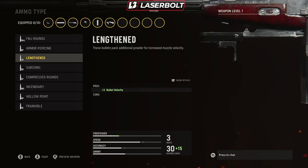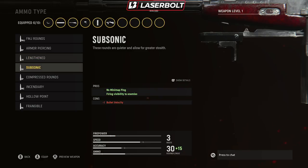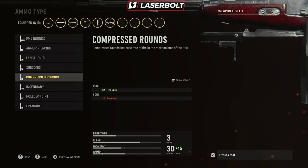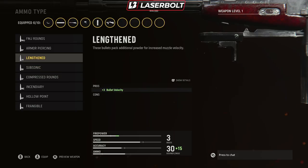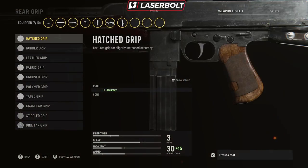For ammo type, there are multiple options — incendiary, compressed, subsonic, and others — but I'm going with Lightning. I want to make sure this weapon is effective both up close and at further distances, and the bullet velocity from Lightning really helps with that. I'll leave the other ammo options up to you, but Lightning is my recommendation for multiplayer.